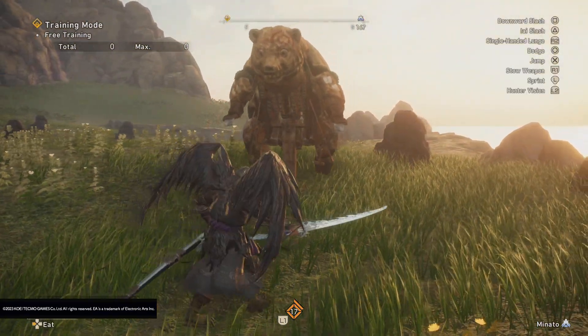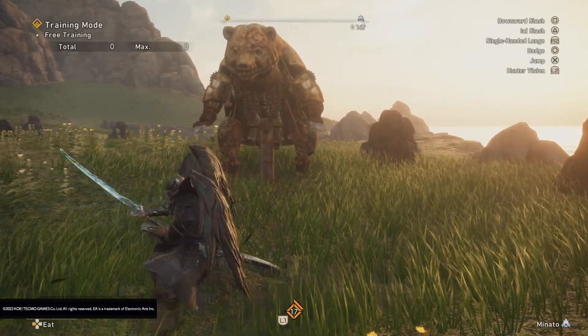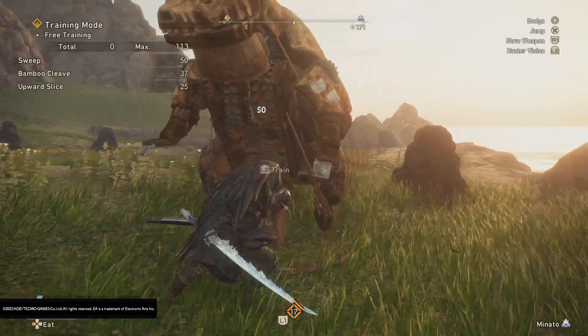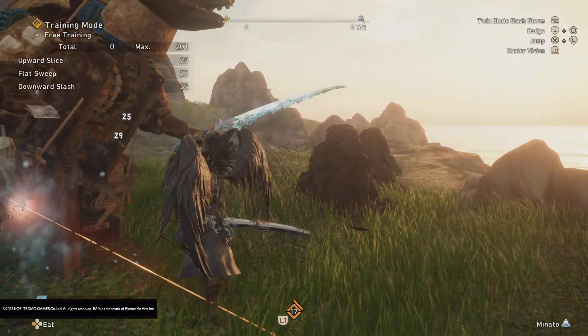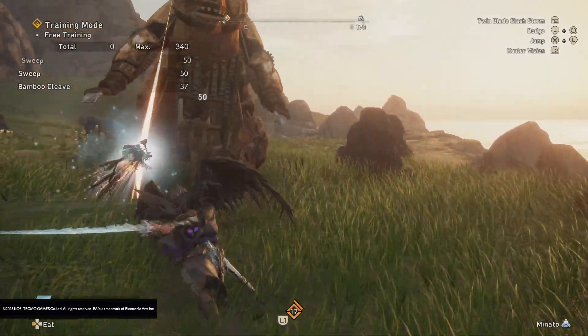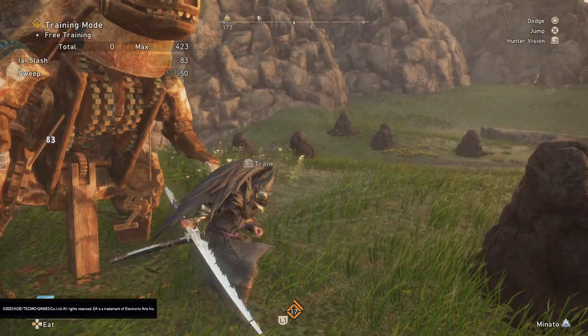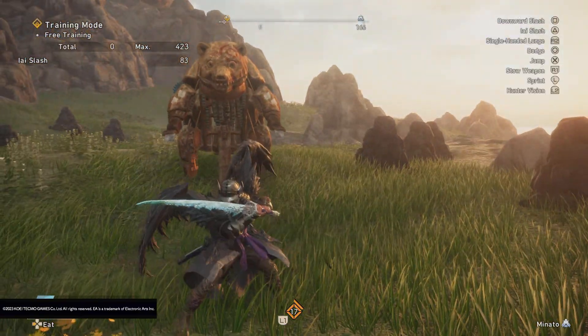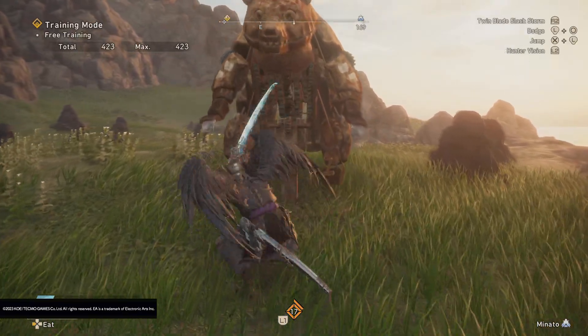The first thing you might notice coming from Monster Hunter is that you can actually angle attacks. You can hold a direction — any direction — and move an attack in that direction. This is one of the main reasons people think Monster Hunter is 'clunky': they're not used to animations being so deliberate. But in this game, it's a lot more forgiving.